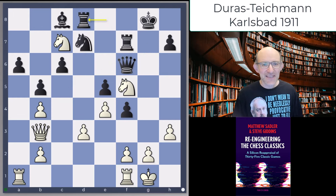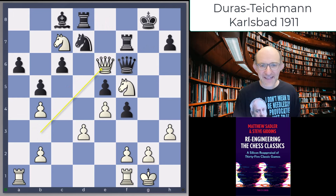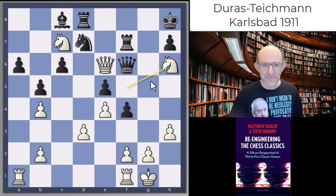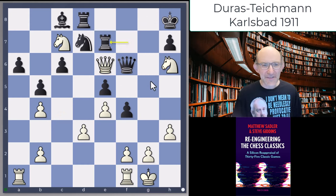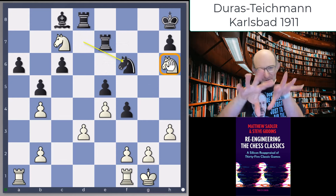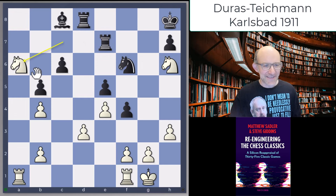After rook d8, Duras played the move queen e6. This is maybe starting to be a little bit of a false path for Duras, but it's quite stunning to look at. King h8 was played and then Duras played knight h6 — these knights jumping all over the place. After rook e7, takes and takes, you suddenly realize the knights are not so superb anymore. They were beautifully coordinating in the center, but after knight takes a6 they're both rather out of the way.